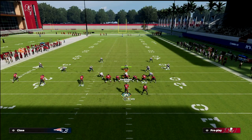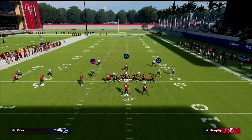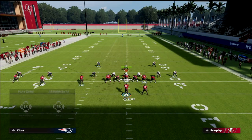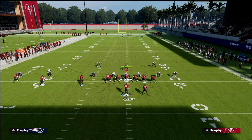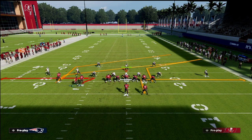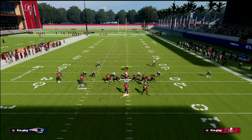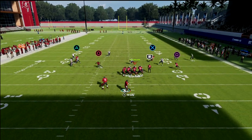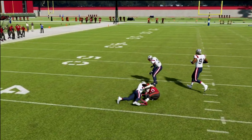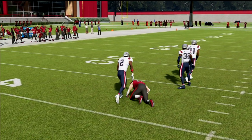You might be asking: what if they run a double flat — two curl flats and two cloud flats, dropping everybody into coverage? That's probably the best coverage they can run against this play. But the thing is, the whole middle of the field is open, and you have that slant that's going to beat zone drops. That's why I love that motion slant in particular.